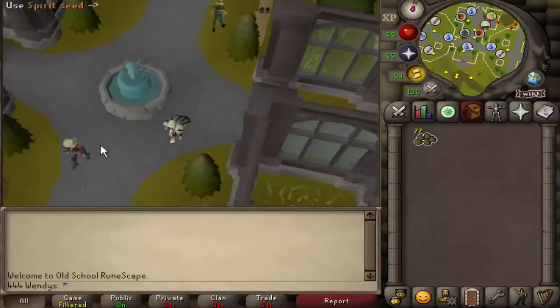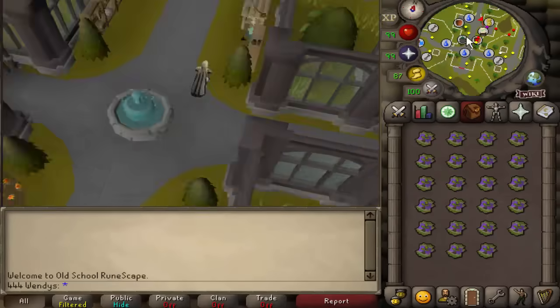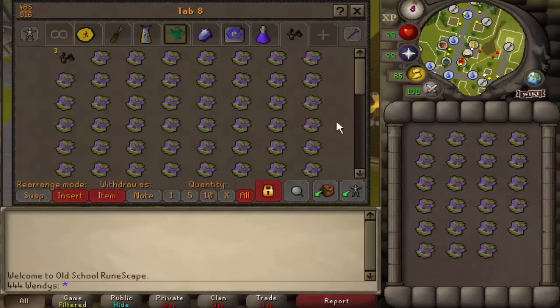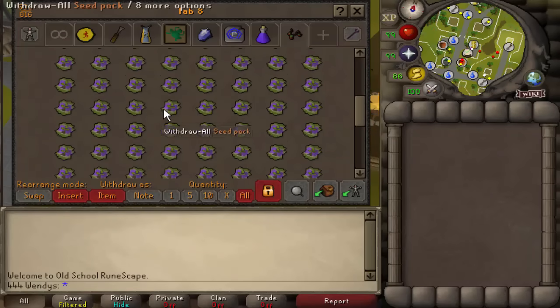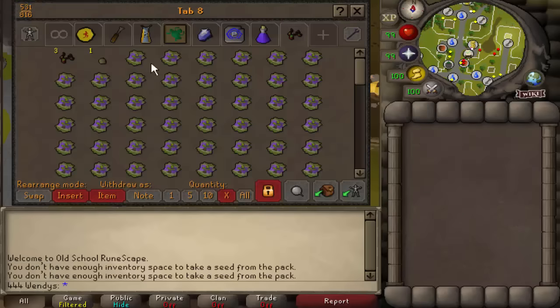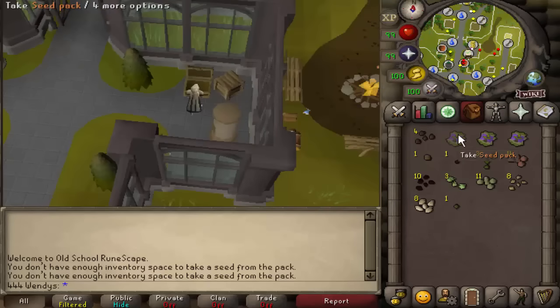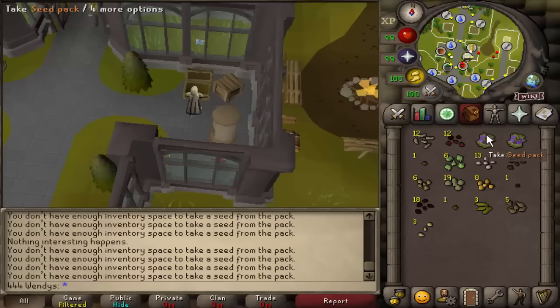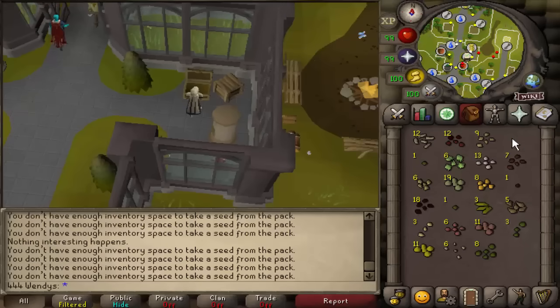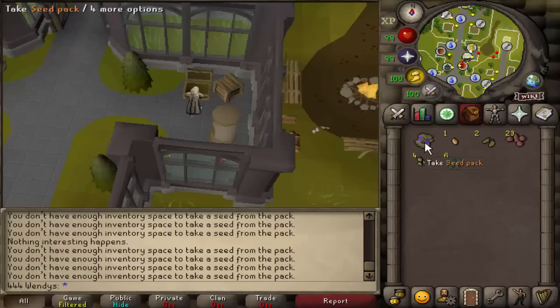Now you're seeing my friend doing his part with all of his spirit seeds. He's around 40 million farming XP and I'm close to 30 million, so we had a long time to stack up these seeds. Neither of us does birdhouse runs or contracts — we obtained all of these through bird nests and a lot of PvMing. It took a long time, but it's really cool to get a video out there all about spirit seeds.